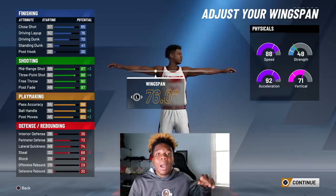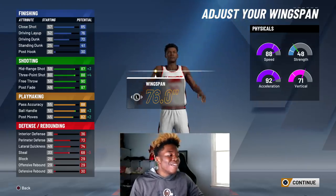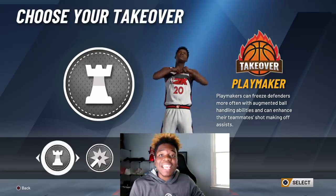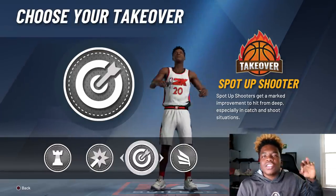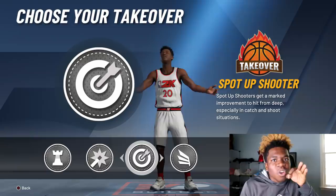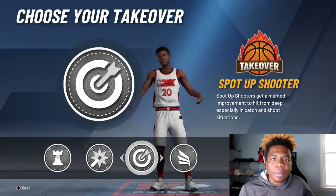Wingspan is huge — by going with the lowest wingspan, I have an 88 three-point shot, 87 mid-range, and a plus three on ball handle. I'm about to be out here with an 88 three-pointer. For my takeover, as a playmaking sharpshooter, the sharpshooting takeover makes the most sense. I know it says it's for spot-up shooters, but it boosts your three-point shooting regardless — it's not only gonna be effective when you're spotting up, it's gonna boost your three-pointer all over the place.